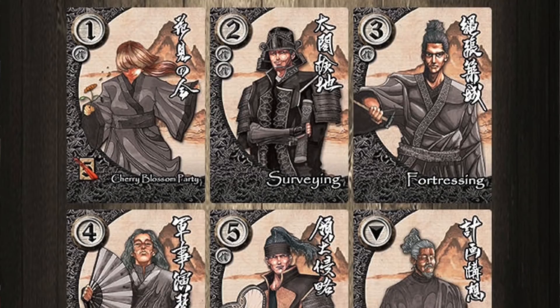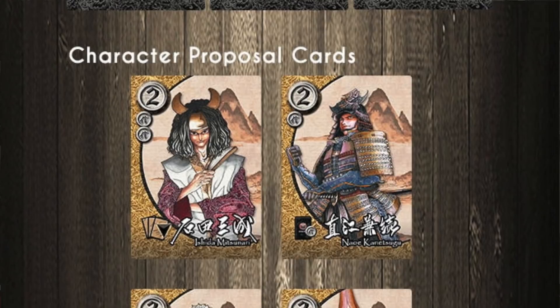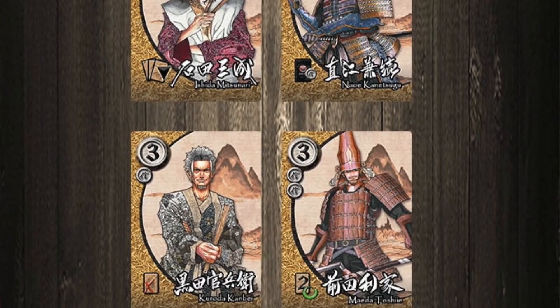And then finally, Samurai Vassal. I believe Mark Street on our own channel did a paid preview for this one. It attracts me because it has the word vassal in it, even though it's a different spelling. It's a simultaneous action card game where you're trying to get 12 trust points, bluffing each other. I also like the samurai theme. Anyway, that's what I saw in the news. Let's hear from some experts.